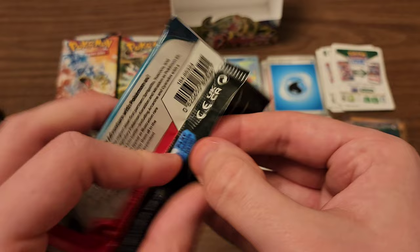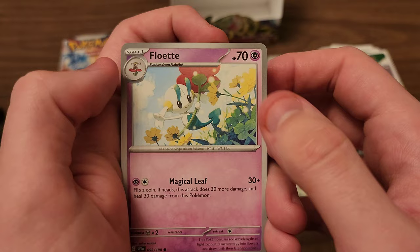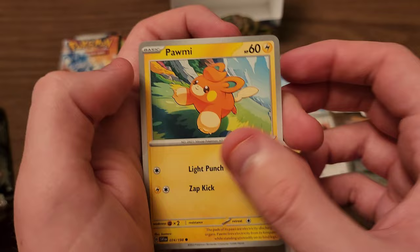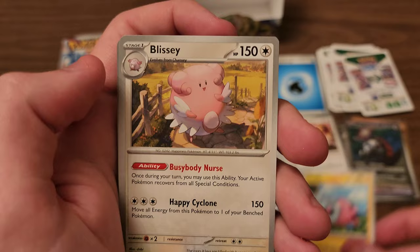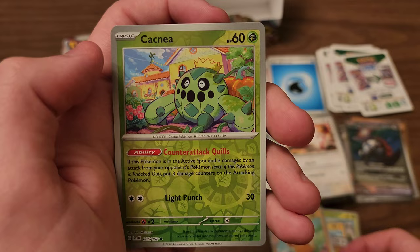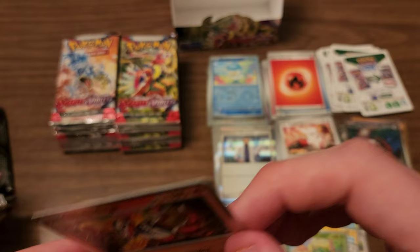Jumping right back in with a Miraidon pack. I don't really know what I would say my chase card from this set is anymore. From Scarlet and Violet Base, I don't know if there's one specific card I really want — maybe Quaquaval EX. First off we got a Floette, Palmy, Smoliv, Wiglett, Youngster, Flaffy, Blissey. First reverse is a Palmo, second is Cacnea. And our rare is Skeledirge — it's a pretty cool card, not the best card on Earth or anything, but it's a nice card.